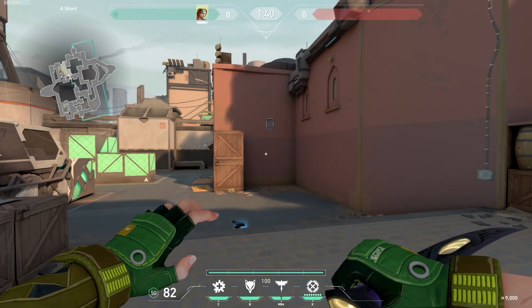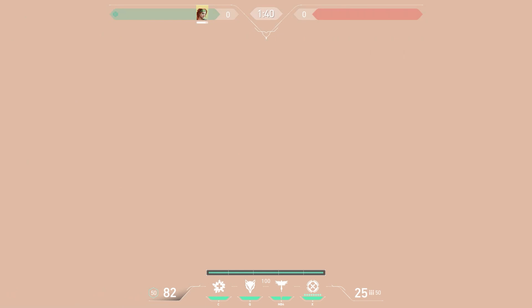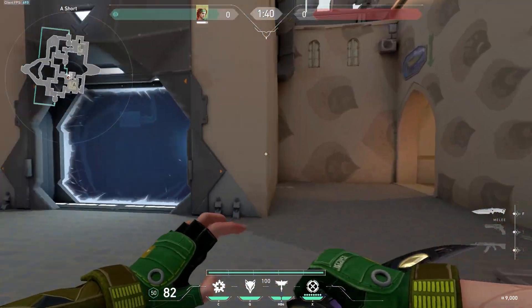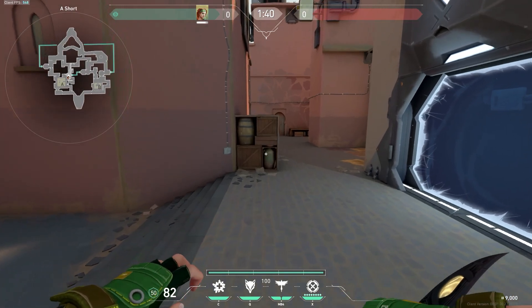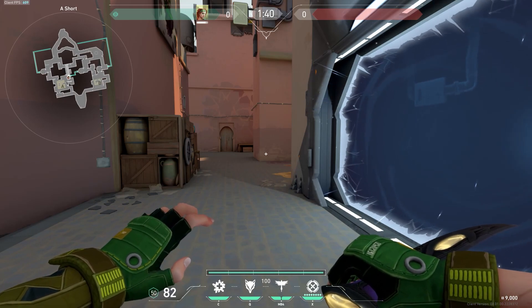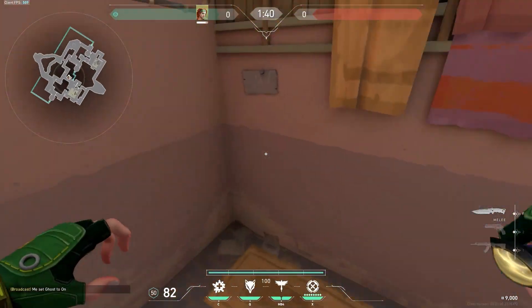You need to be fast when playing Sky and react off the info you've been given. You also need to tell your teammates — throw the flash, call 'site clear, care lamps,' and people's brains will react accordingly. They'll focus towards lamps. That's all you have to say: 'site clear, care lamps.' It's that simple.